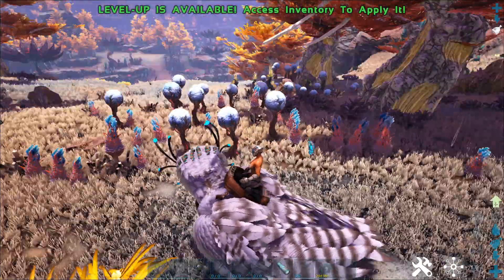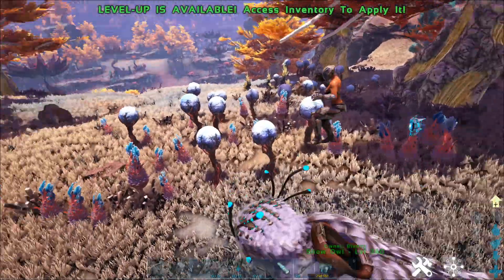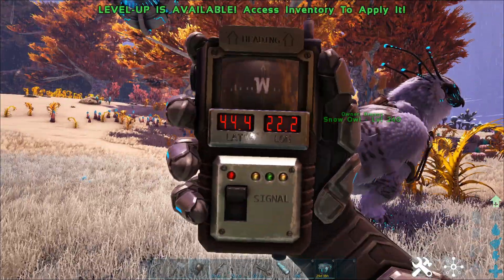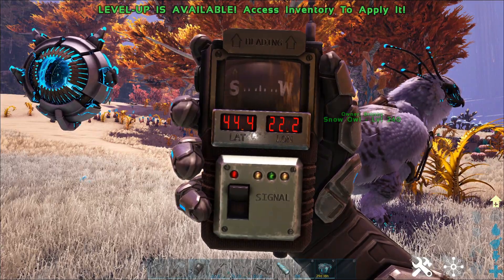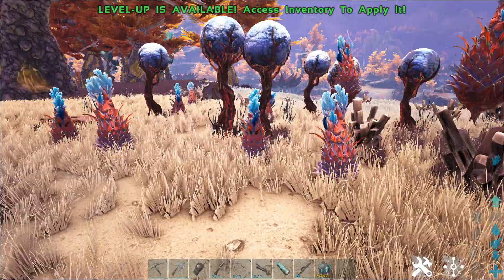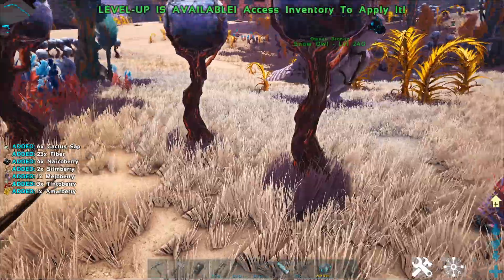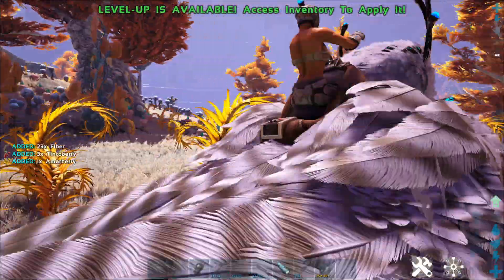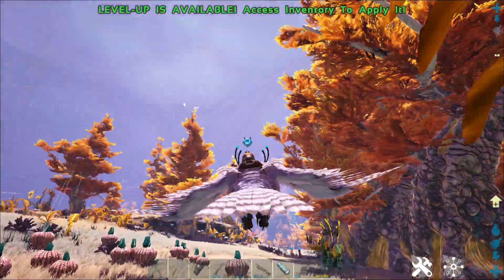I'm going to give you the coordinates of where I am right now. I'm going to have to get off the snow owl — so 44.4 and 22.2. Just go ahead and harvest it, and there you go, you got some cactus sap along with some berries and fiber.